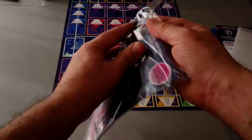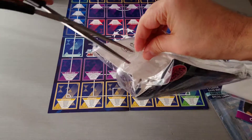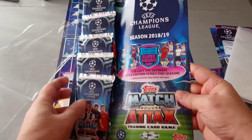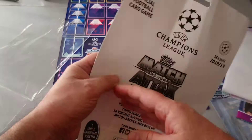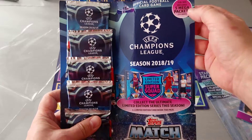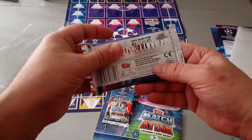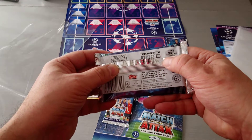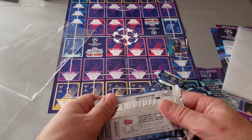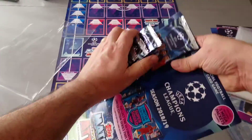Now let's get to the Mega Multi-Pack and see what we're going to get inside. Here we go — mega, as in big. Loads of cards in here. £10 or €15. Let's see if it tells us if there's a limited edition card. Includes limited edition card. This bottom one will have it. Let's rip this open.